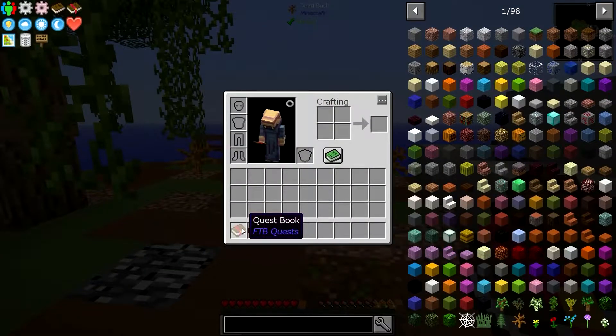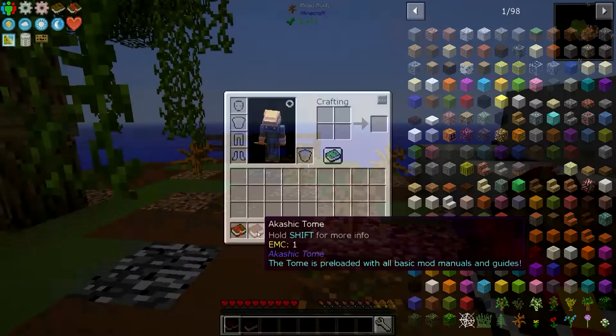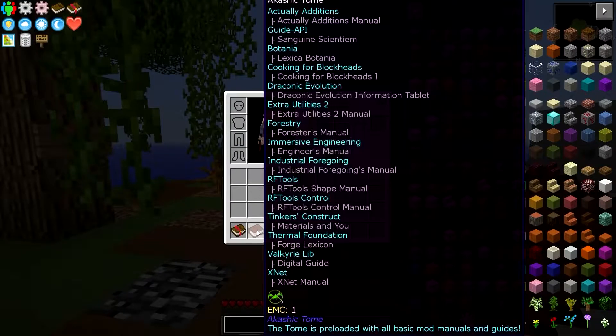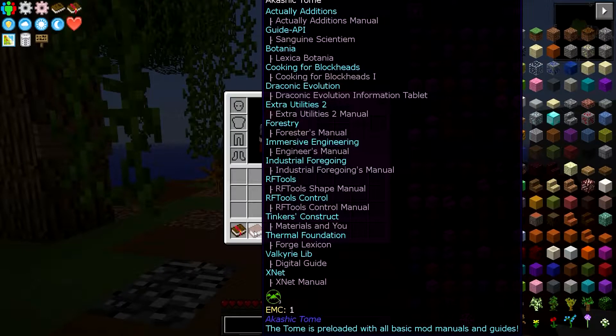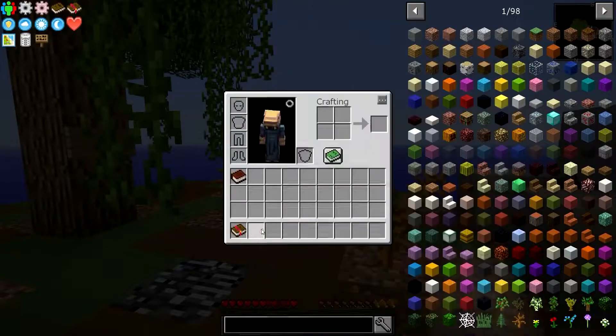I have two books. I have the FTB Quest book - the mod for that is FTB Quest - they have their own quest mod that goes along with their utilities, it's called FTB Quest. And then the tome here has every possible book you could possibly want in it. We're going to move that out of our inventory.